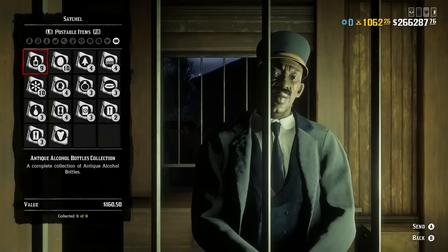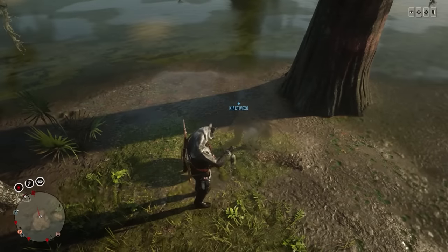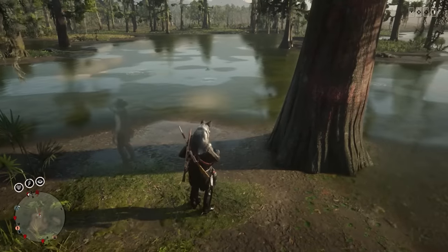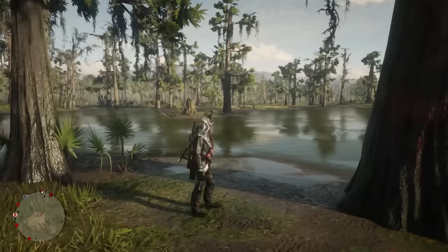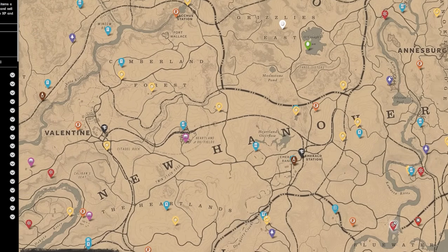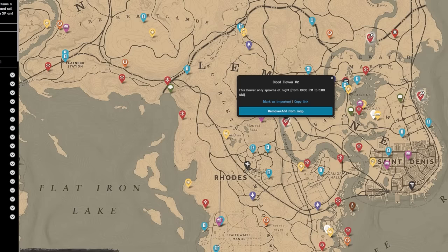Whilst going through the main missions and building from 10 gold bars to 15, you can still go through collector sets. Not every single one, because you need specialist equipment for certain things — such as the coins, which require a metal detector and the penitent field shovel. But for other sets like tarot cards and family heirlooms, you can use the Jeune Rope collector map, which shows the exact location. You can head over, pick up the collectible, and store it in your satchel. There's no limit, apart from the cap of 10 of each collectible.